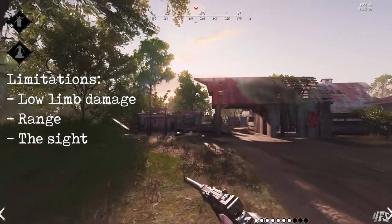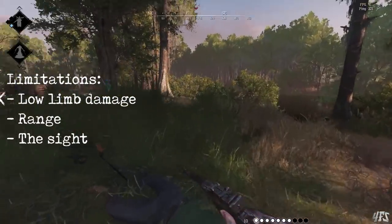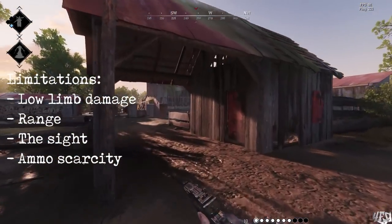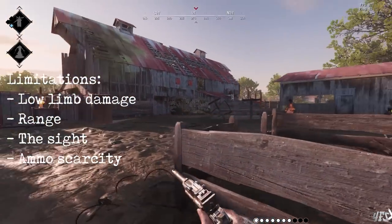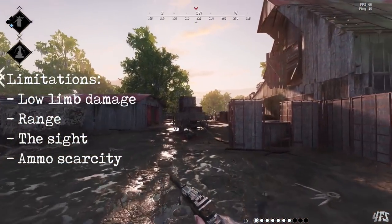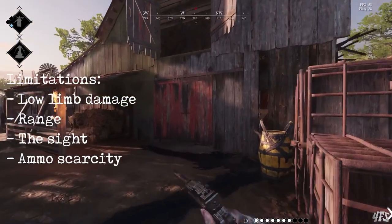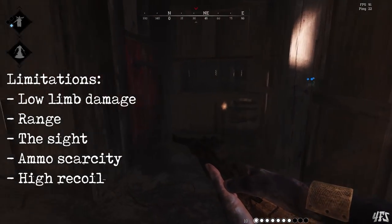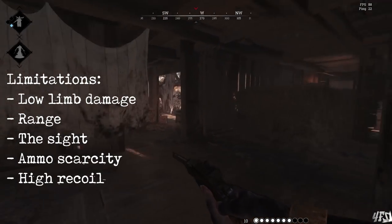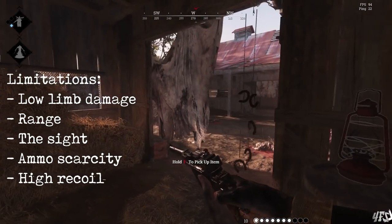The problems with the Nitro don't stop there. The weapon uses special ammo and it only comes with six shots in total. The ammo limitation forces you to place your shots very carefully, or risk spending lengths of time scrounging around the map for rare ammo. The recoil is also severe, so although it can fire very quickly, the maximum rate of fire of the Nitro is almost unusable.